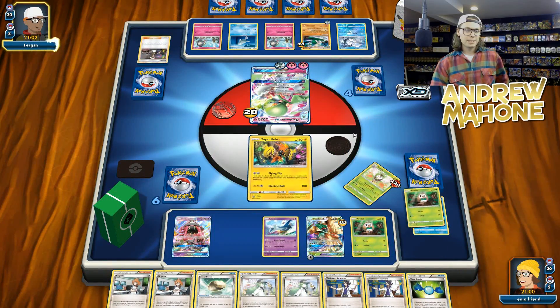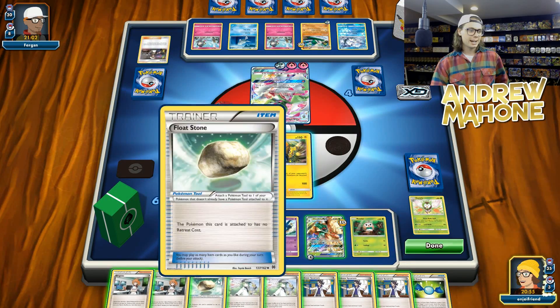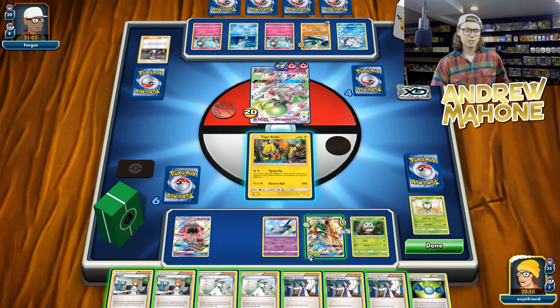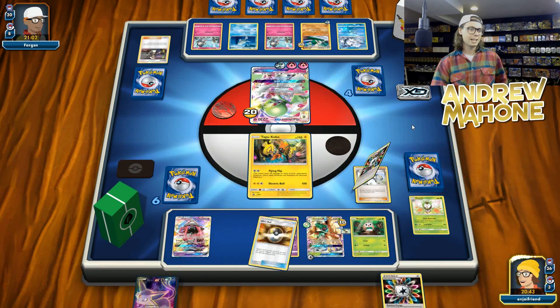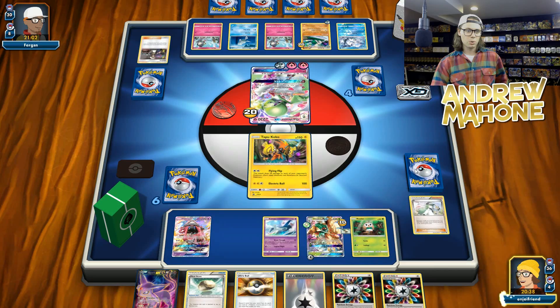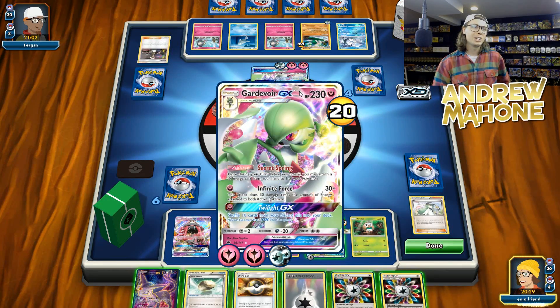Let's promote my Tapu Coco and go from here, see what we can do. I got a bunch of Sycamores and a bunch of N's. That is super annoying, because I want to burn these Bridges by Sycamoring them, but I just cannot — I need to be more patient. So we are going to N. I understand that'll make my hand smaller, but I ain't got nothing good in that hand anyway. And here is the Double Colorless Energy, so that is pretty cool. I did also get an Ultra Ball, but I don't have a Supporter for the next turn — so that stinks.